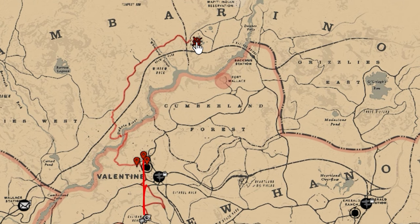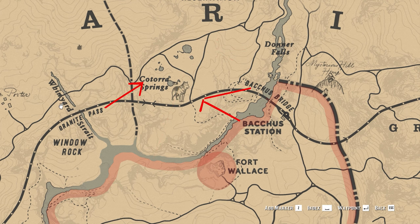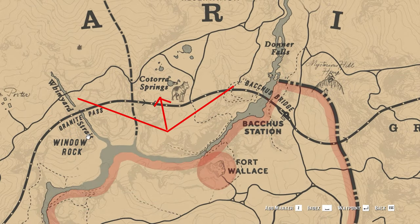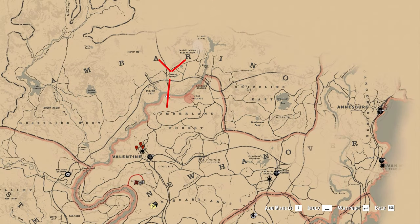Precisely, it will be to the west of Bacchus Bridge and Bacchus Station, and to the east of Brenite Pass. Quartora Spring will be somewhere in between these two locations. For better reference, it is exactly to the north of the letter M in Cumberland Forest, and south of the letters A and R in Ambrino on the map.